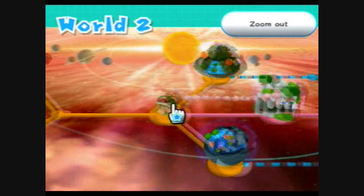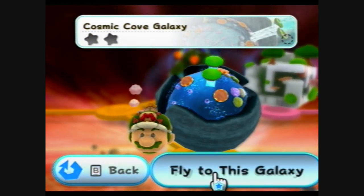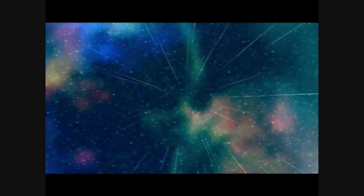What other galaxies do we have? It looks like we have the Cosmic Cove galaxy with two stars of its own. Let's find the first star entitled Twin Falls Hideaway.